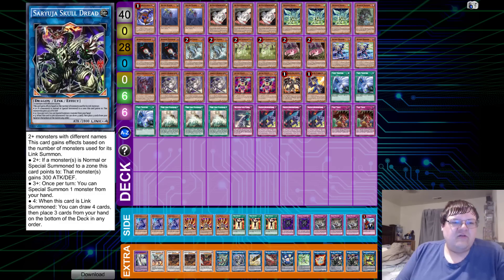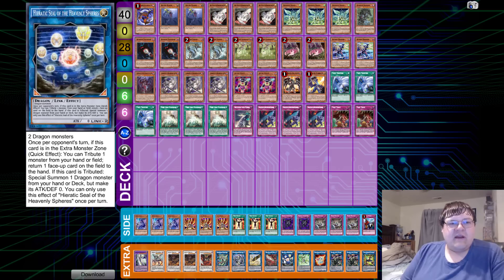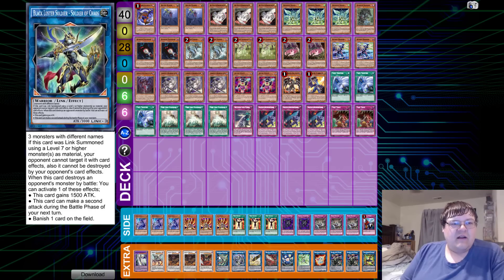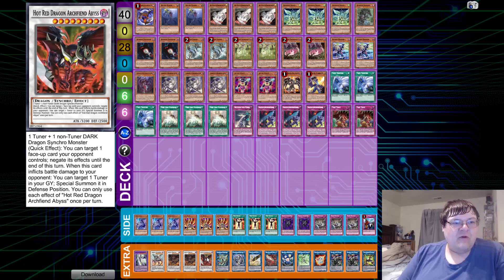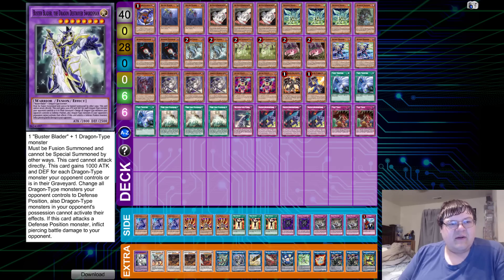The extra deck runs one Triple Burst Dragon, two copies of Guardragon Elpy — taking advantage of the turbo ability to get to our Busterbladers and combo pieces. One Knightmare Corruptor Iblee, one Lambda, one Heavenly Spheres, one Knightmare Pisty, one LP, one Agrapoint, one Soldier of Chaos — if all else fails with Busterblader, you can just make an indestructible Soldier of Chaos. One Archfiend Abyss, two Buster Dragon, one Borrelload Savage Dragon, and one Busterblader the Dragon Destroyer Swordsman.